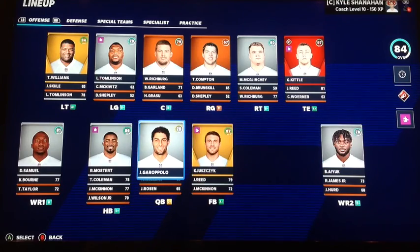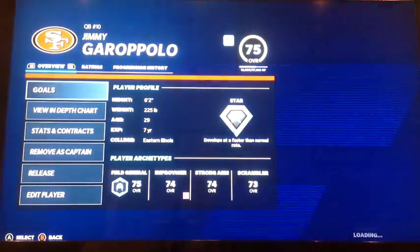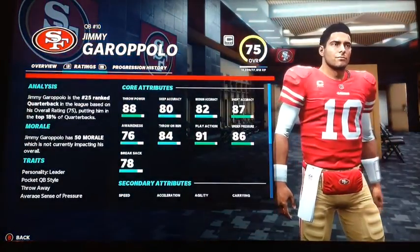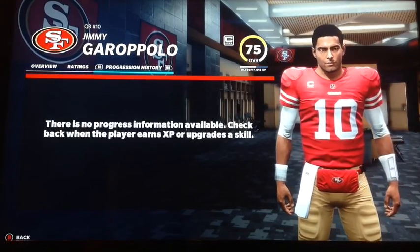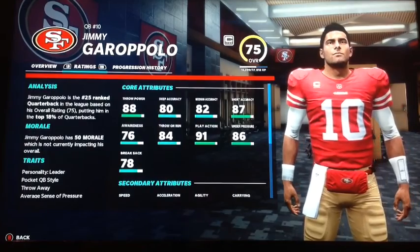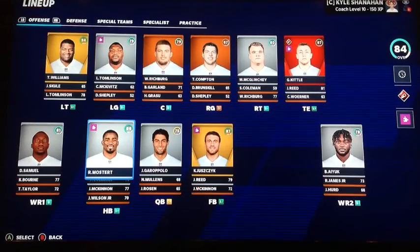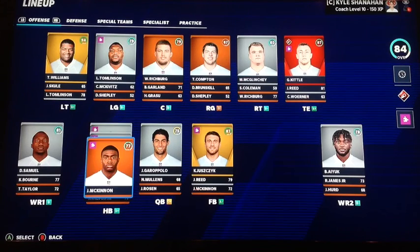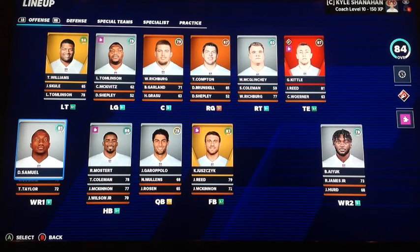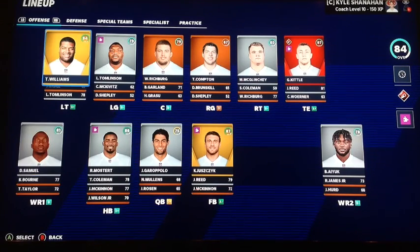Let's go over the team. Jimmy G — I'm going to be honest with you, I'm probably going to trade him. He just probably has to go. Too inconsistent in real life, and I think the Niners are going to trade or cut him. Running back, they've got a crowded backfield: Ian Mostert, Tevin Coleman, Jarek McKinnon, and Jeff Wilson Jr. They've been injured again as well — the entire team has been injured.